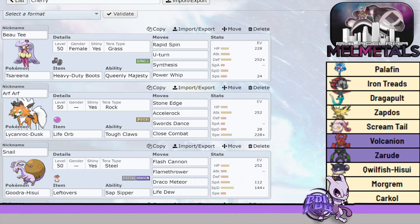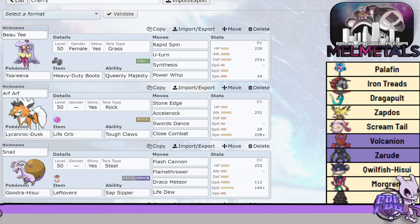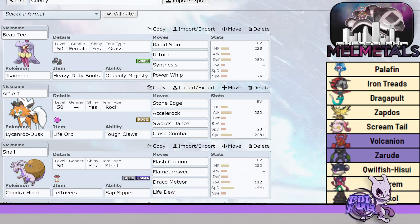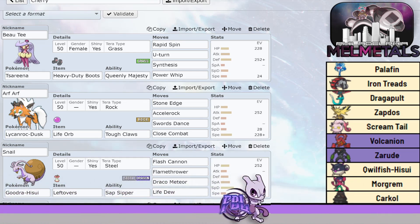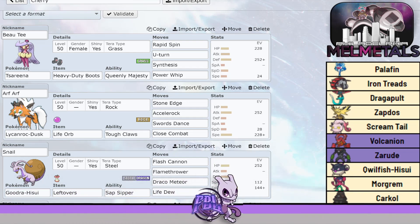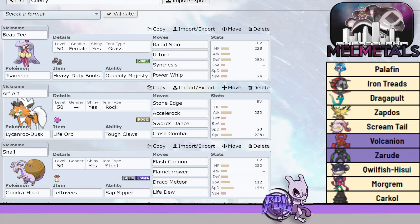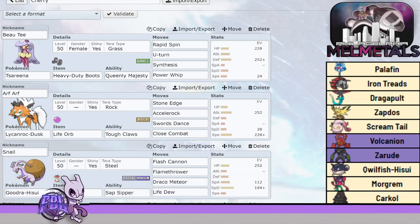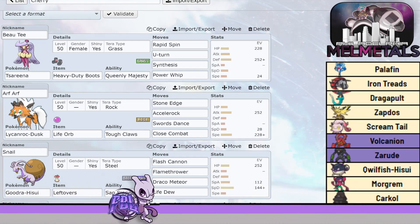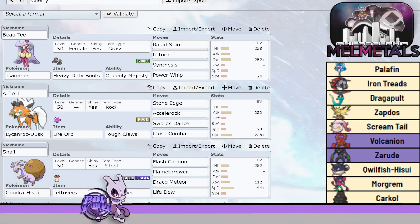For his team, we've got a pretty generic way of dealing with it. He has a huge Rock weakness, so I want Lycanroc to pop off. We have Stone Edge, Accelrock, Swords Dance, and Close Combat. Lycanroc is faster than everybody on Cherry's team except for Screamtail and Dragapult. Accelrock is for revenge killing. If we can get a Swords Dance off, Lycanroc can go crazy. CC is for Iron Treads, the only thing that resists Rock. Stone Edge just to hit super hard.